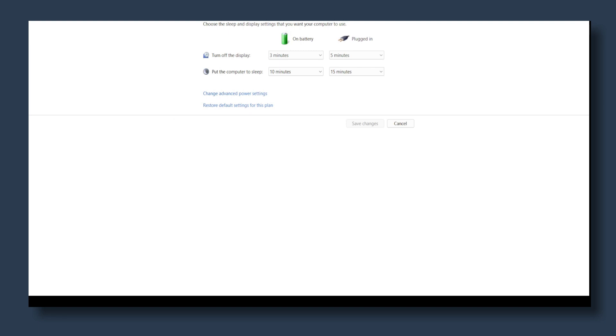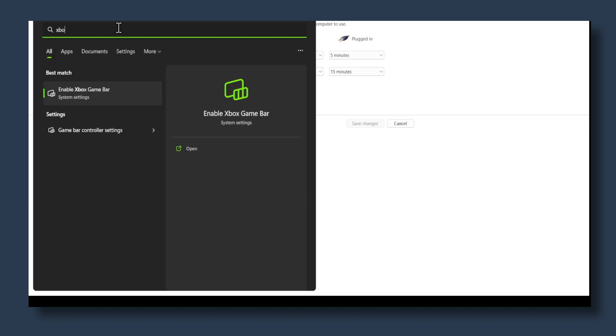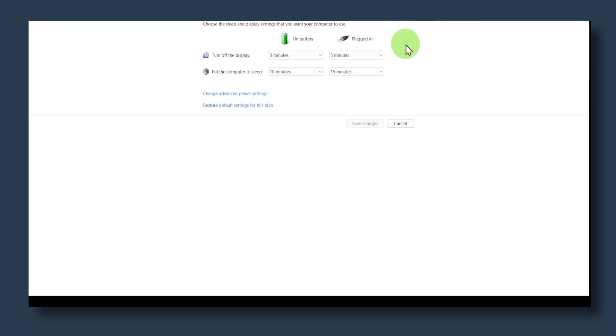Now let's move to the next step. In the search bar, type 'Xbox Game Bar'. If you have it turned on, just turn it off — it doesn't do much but takes a lot of power in the background and it's not very useful.